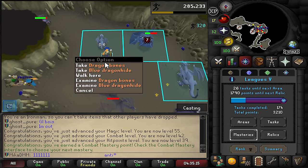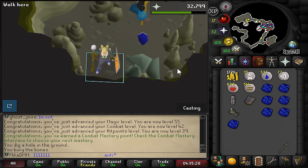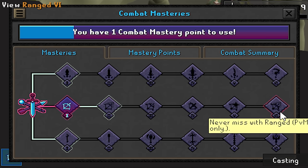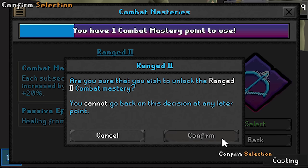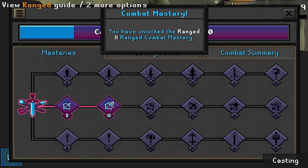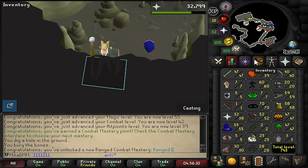We got a mithril kite shield and a little bit of prayer XP - we're now nearly 39. The next will just happen naturally. Important part is masteries right now. We're trying to push 6 range as fast as possible to get that never-missing technology. We're taking Range 2 - each subsequent ranged attack has its max hit increased by an additional 5%. Range 2 unlocked. Now we're going to begin our soft slayer journey whilst training range quickly. The next goals are to get high enough range and 55 slayer, and also be able to kill Scurius because that'll keep giving us range masteries.